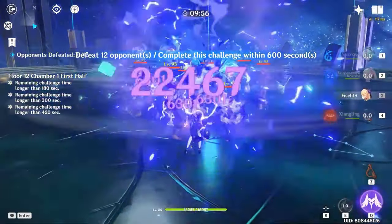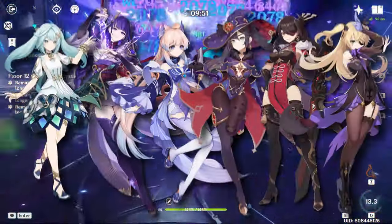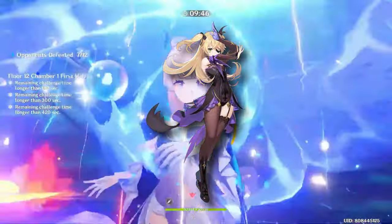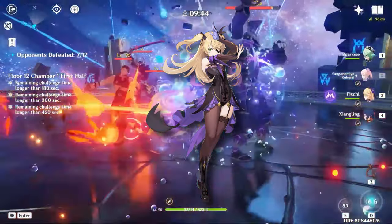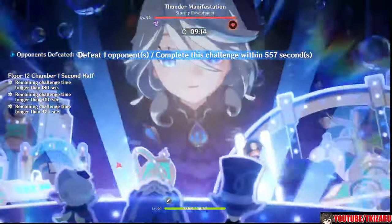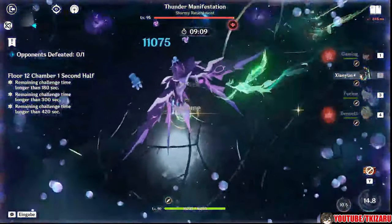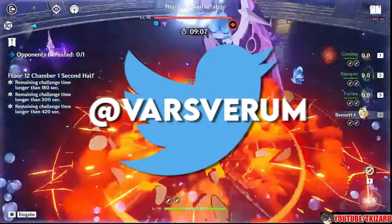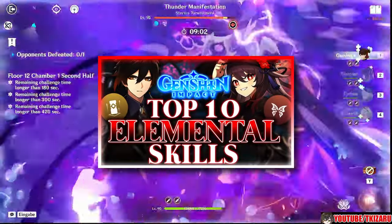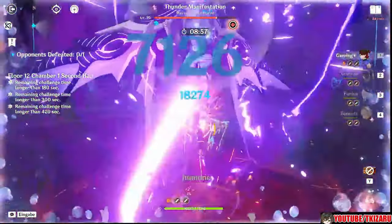And there you have it — my top 10 elemental bursts. For honorable mentions, I was also thinking about including Faruzan, Shogun, Kokomi, Mona, Beidou, and Fischl. Fischl probably should have been on the list since her ultimate is technically a carbon copy of her skill, but that would have just been me repeating the same thing again. Feel free to let me know your own top 10 bursts in the comments. If you enjoyed the video, leave a like and subscribe, follow me on Twitter at VarsVarim, join my Discord, and check out my Top 10 Elemental Skills video. Thanks for watching — take care.